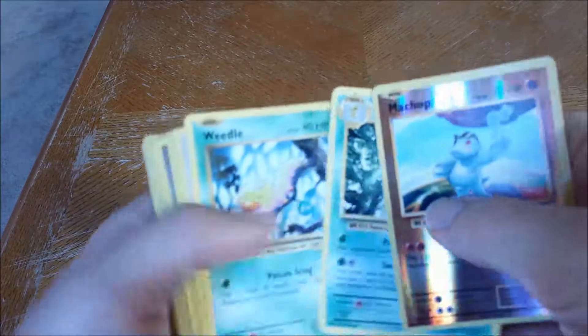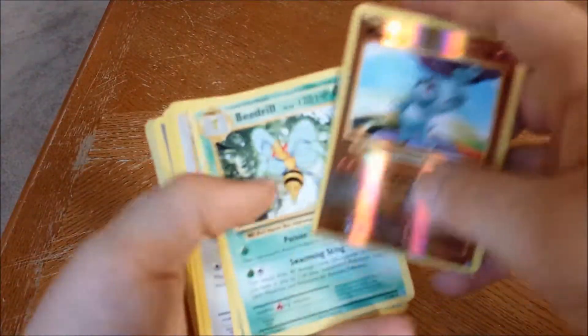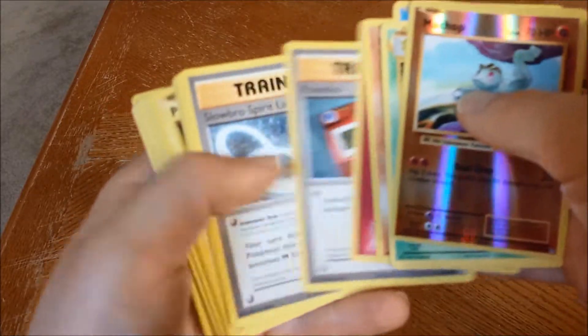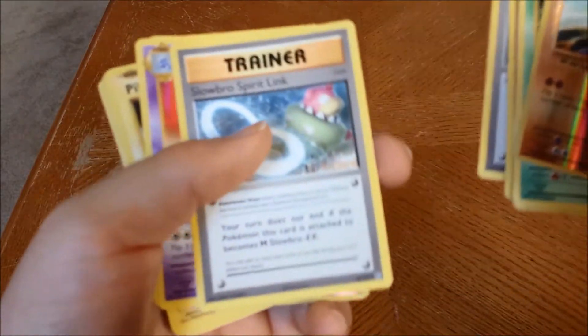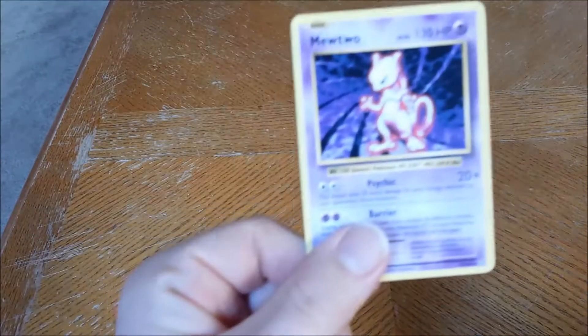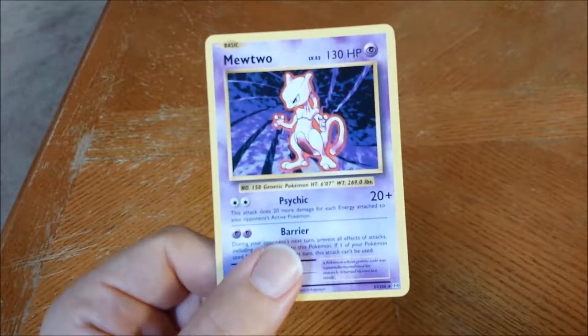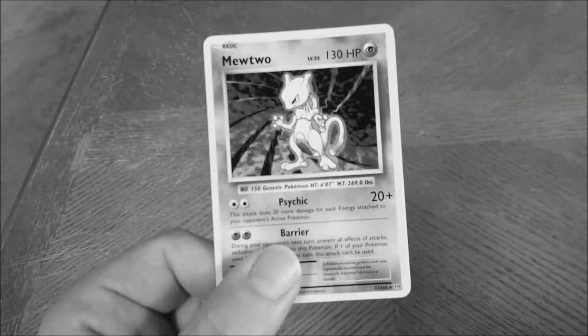I also picked up some Pokemon XY Evolutions packs. They have the remastered base set cards — the whole base set and everything. It looks pretty sick with some of the new stuff like Slowbro, Gengar, and things like that. I didn't get any good stuff except for Mewtwo — not even a holo, just a regular rare Mewtwo. But anyways, here we go, let's unbox this one right here.